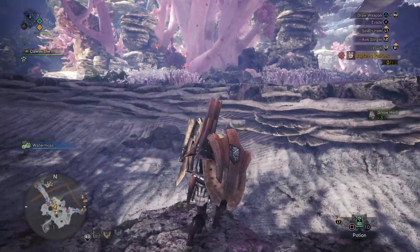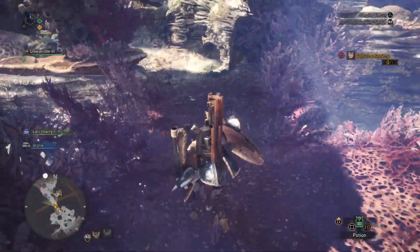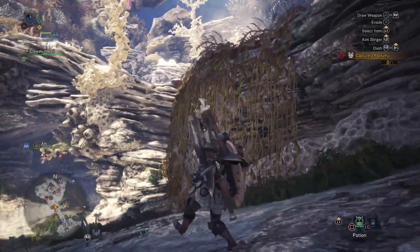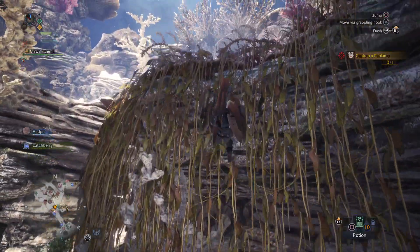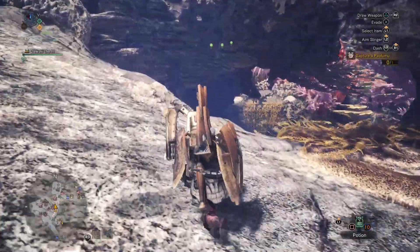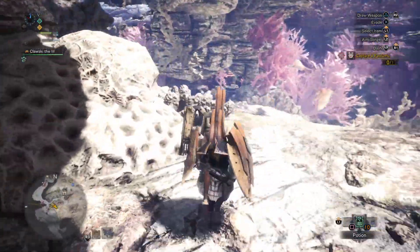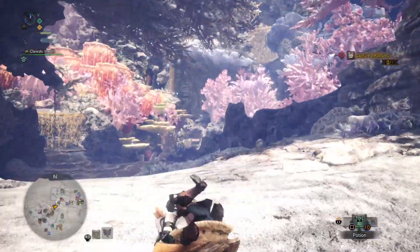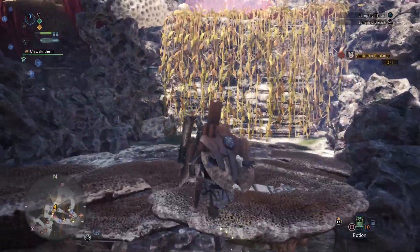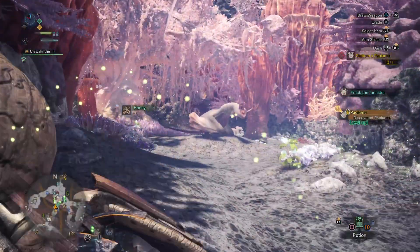Let's start going around and see - oh, was that Paolumu in the distance? There was some giant thingy flying there, so my guess would be that actually was the Paolumu guy. Maybe it was one of these other monsters, I don't know. There are some kitty cats - let's get some help, or maybe not. This is a multiplayer quest so it doesn't matter. They're probably meant just for solo play, so whatever.